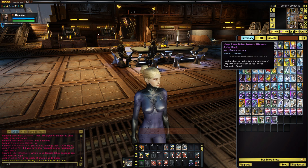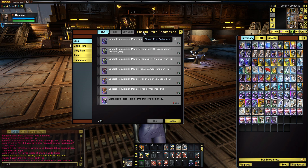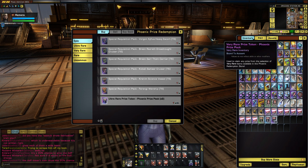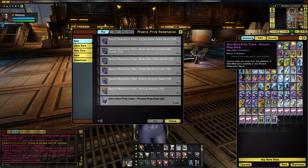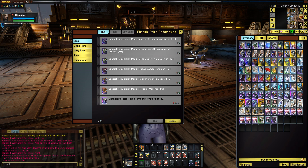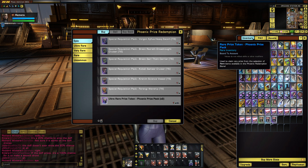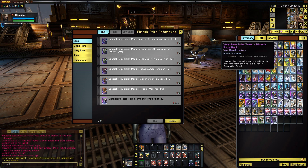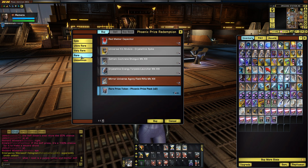Once you get your tokens, just double-click on them and it will open up the Phoenix Prize Redemption store. The funny thing is, you can hang on to these tokens forever — even once the Phoenix Prize Pack event ends, you can still spend them anytime you want, even if the event is not running. The event running just means you can obtain the Phoenix Prize Packs. Once you have the tokens, you can spend them and they will be updated to show anything new in the store.